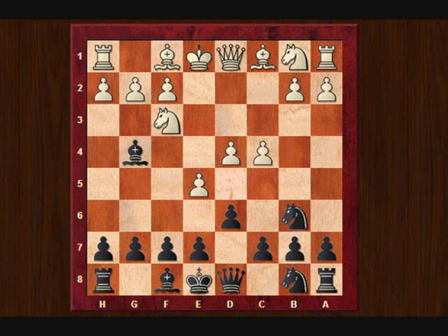Now my opponent advanced the c-pawn to c4, so my knight is attacked again. I went to b6, and now bishop to e2 was played. Here the most played move is e6. I chose to play knight to c6. I must tell you honestly that I'm not a player that memorizes opening theory — I'm actually a bit against this idea of memorizing moves. What I like to do is understand the main ideas of an opening and then simply try it out and find things during the game. The most important thing about learning openings is understanding what the main strategic and tactical ideas are.